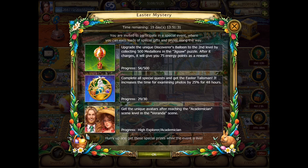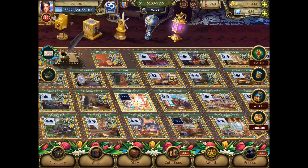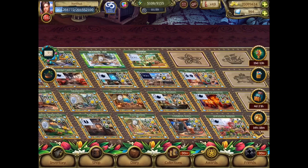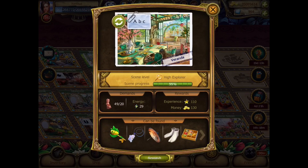As you can see, I only have 54 of the required medallions in order to get the Discoverer's Balloon to the second level. That will be a bit later. But anyway, let's go into the game and collect our little Easter eggs and then finish this.